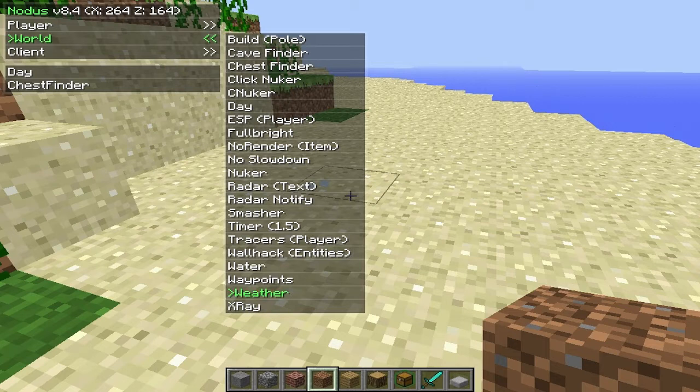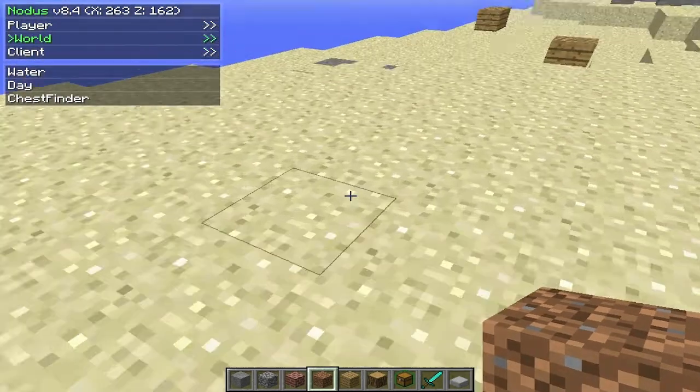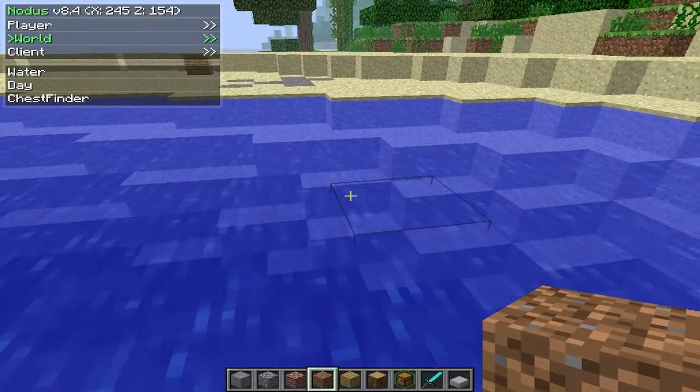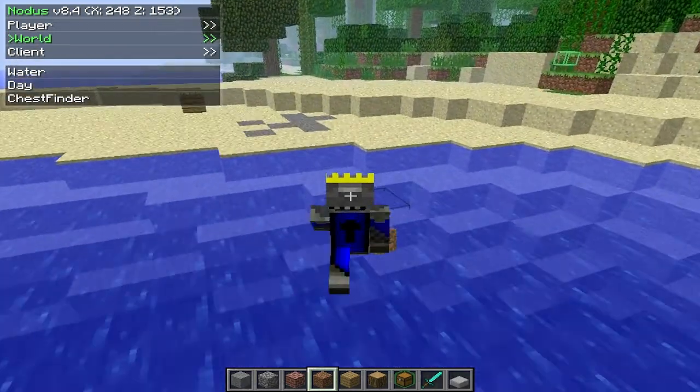There's weather — so if it's raining, you can click that and all the rain will go away. There's waypoints, so when you die it'll tell you where you just were. There's water, or most people know it as Jesus mode — you can pretty much walk on water. Right now I'm walking on water. Just don't let people catch you doing this.